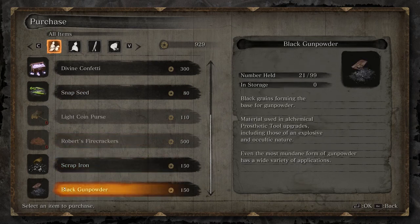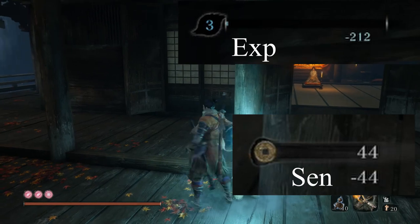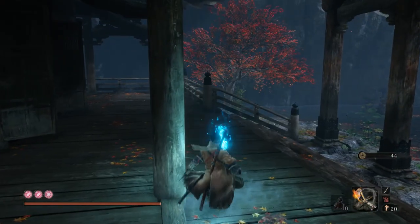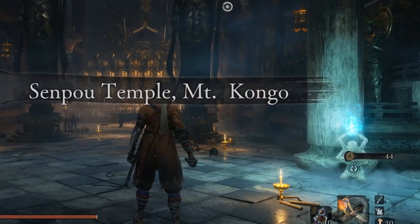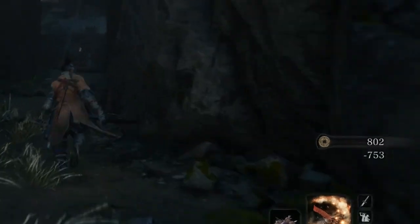This is because in Sekiro, when you die, you lose half of your earned experience and sen — which is the currency in Sekiro — and you cannot get it back. At first you may not have a lot of sen saved and it is not as big of an issue to lose half, but once you start accumulating more, it becomes an issue.